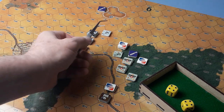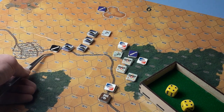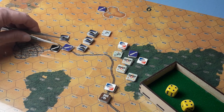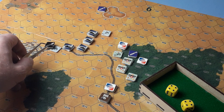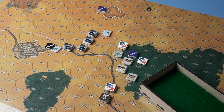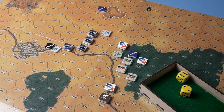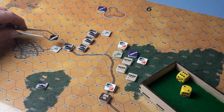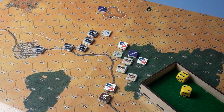Germans — they can either fire with that, try and recover that, or deal with this. Let's try and recover this platoon, which has a morale of seven but it's six because they are demoralized — so they've got to throw under a six. No — so they continue on their merry way into the town. They'll go there and stop, but they can't be seen, spotted, or fired on.